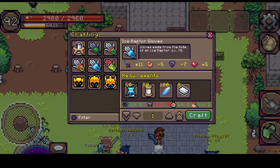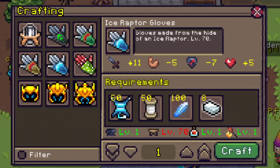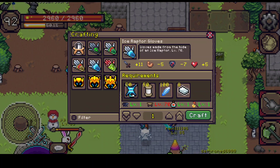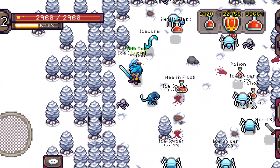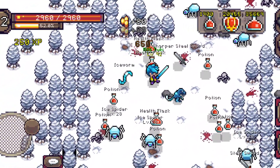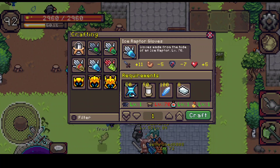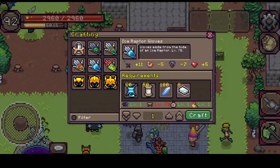The next one is Ice Raptor Gloves, which requires level 70 to equip and level 70 wood carving to craft. It requires ice raptor hide, obtainable from ice raptors, plus thread from the merchant. It also needs ice crystals, which I believe only come from ice spiders. Ice crystals are somewhat hard to grind since they only come from certain mobs, but ice spiders are easy enough — I'd rate the drop as uncommon. Silver bars you can make or buy cheaply.